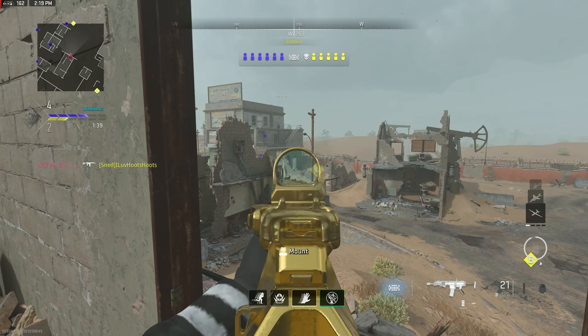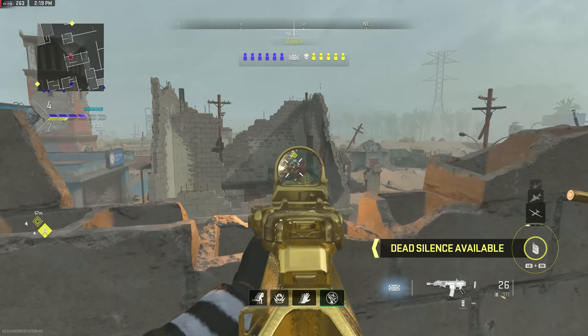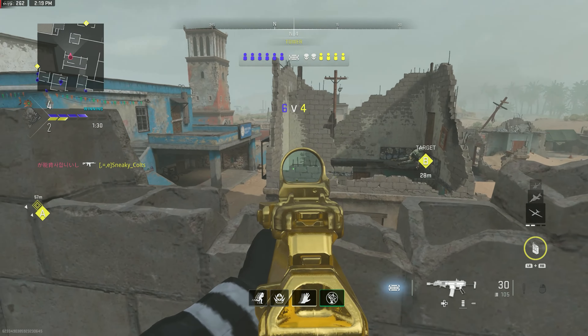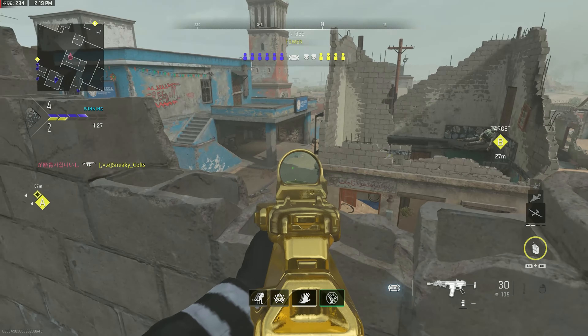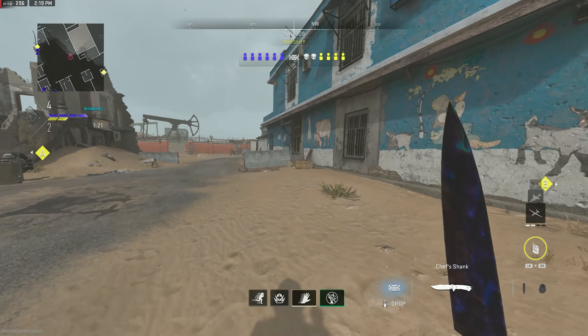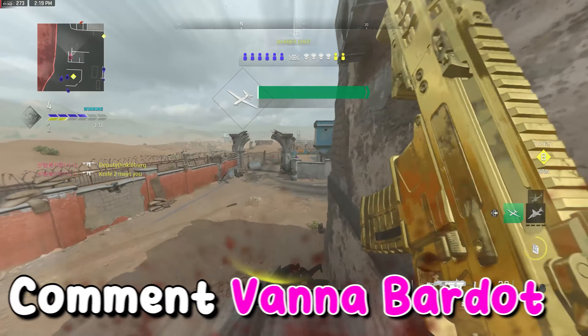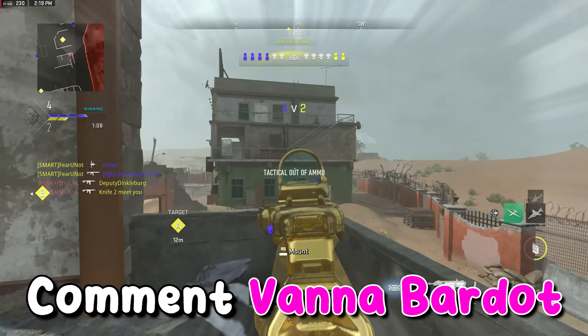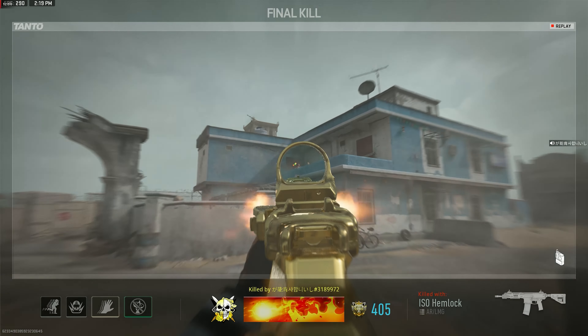Yo, what is going on YouTube, Devour here. Today we are going off with the best ISO Hemlock in Modern Warfare 2 Search and Destroy. We have two nasty 20-bomb gameplays for you guys today. You need to use this gun before they nerf it because it is actually criminal — no matter what range you're at it pretty much always three-shots, as long as you're hitting that upper chest area. It's just completely insane, and if you manage to get a headshot in there as well, it's completely out of pocket. I have the full class setup at the very end of the video, but feel free to skip around. Also, if you have no idea what to comment, go ahead and drop a 'vanna bardo' in the comments for the algorithm.